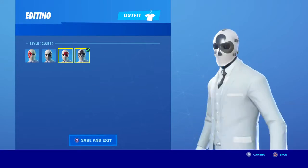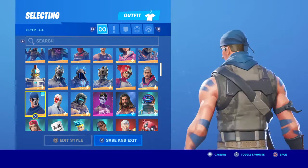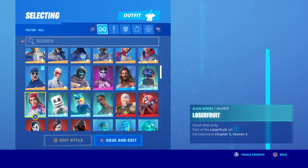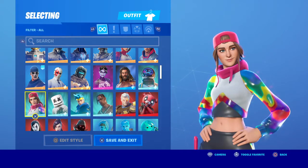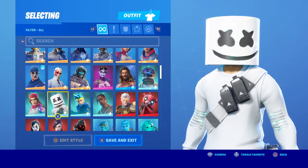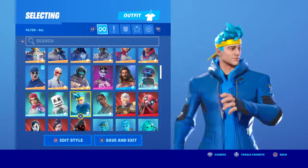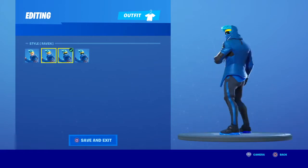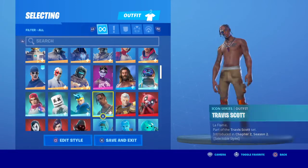War Paint — pretty garbage skin, I do not like this one bit. Loserfruit — this is a cool skin honestly, I don't even use her that much, but it's a good skin. Marshmallow — very nice skin, I like it. Ninja — nice skin, I like the four edit styles it comes with. Travis Scott.